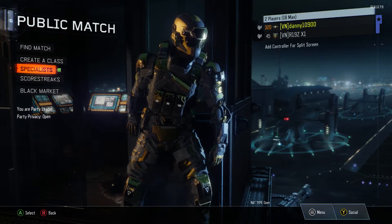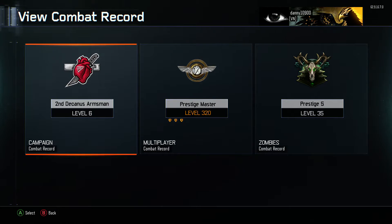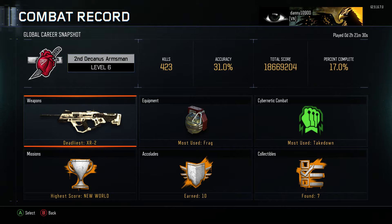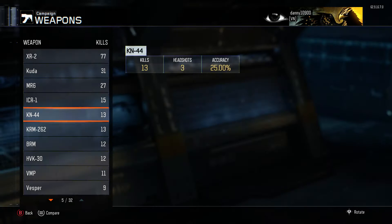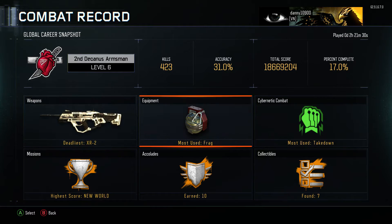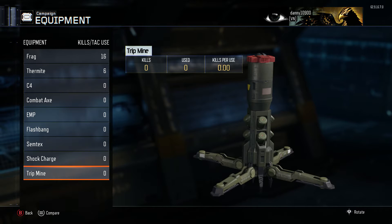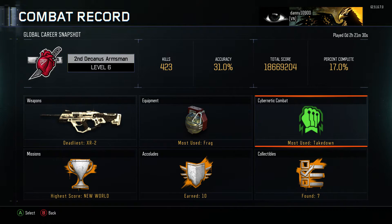So what you want to do is be on the main menu of multiplayer. Go over to your profile, go into combat record, and go into campaign. On your campaign, click on your weapons and then scroll all the way to the bottom. Once you've done this, press B, go into your equipment, and scroll all the way to the bottom again just as you did with the weapons. Then finally press B again, go into cybernetic combat, and scroll all the way to the bottom.